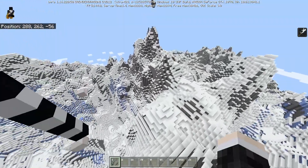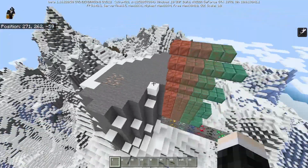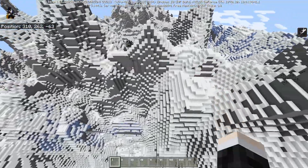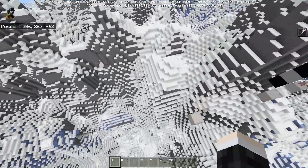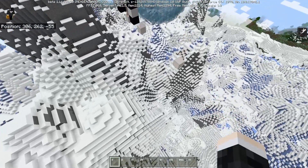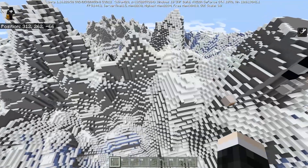As you might have noticed, the Java Edition team is currently developing the caves part of the Caves and Cliffs update, whereas the Bedrock Edition team is more focused on the cliffs part — which is basically the mountains. Splitting the workload makes a lot of sense. For the final update, the caves will get ported to Bedrock and the cliffs will get ported to Java.